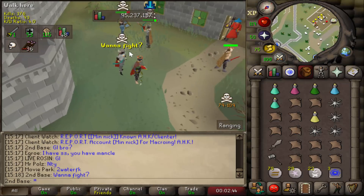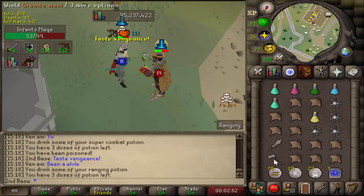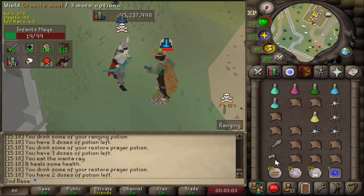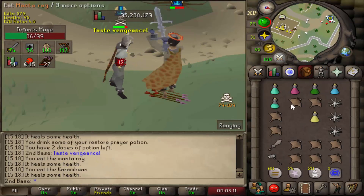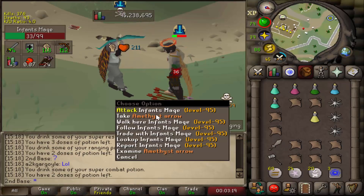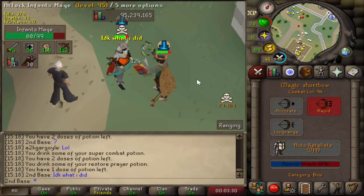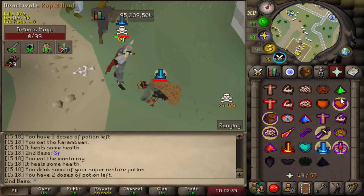Infant's Mage - whenever I see a high-level pure I'm intrigued. Let's see if this guy wants to fight - he does. No idea what he's risking, probably not much. I imagine he's probably like 99 attack or something close to that. Not my best right now, I honestly don't know what happened there. 61 - go for it. The 48. Good fight man.